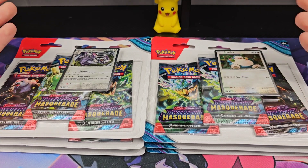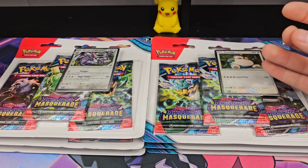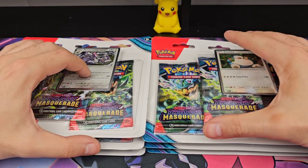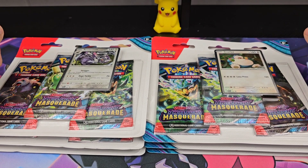How's it going Pokefans? Pokefan Brand here with another Twilight Masquerade product. We've done ETBs, Booster Box, Booster Bundles, Sleeved Boosters. Now we have the 3-Pack Blisters — three of each of the different artworks. We have my Nemesis over here, and we have our Gen 1 Big Boy.